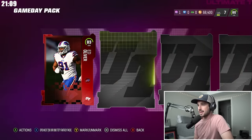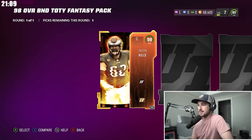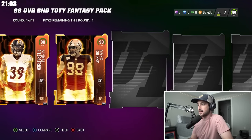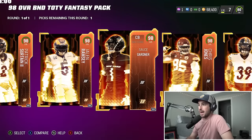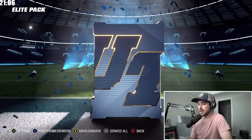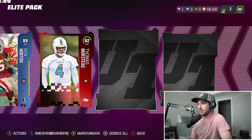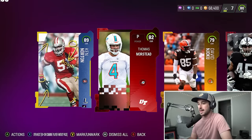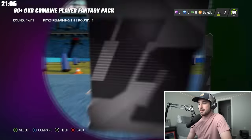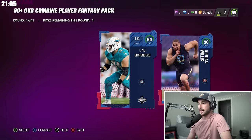The Game Day pack is where we can get a bunch of anything — 87 Night Train Lane. We open up our 98 overall B&D Team of the Year fantasy pack and choose cornerback 98 overall Sauce Gardner. We've also got an Elite pack: a Legend player, 89 Ken Norton. Then a 90-plus overall Combine pack — a fantasy pick where we can get a 90 Left Guard or a 90 Right End. We'll go with the Left Guard.